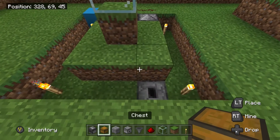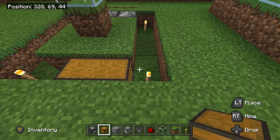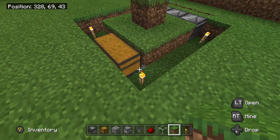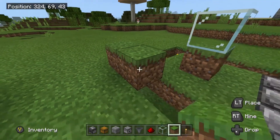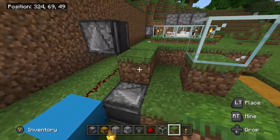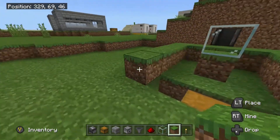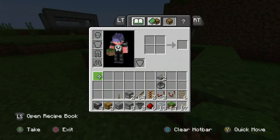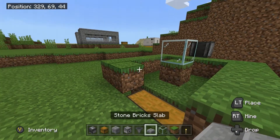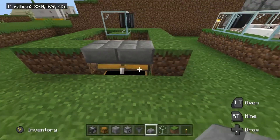Place your double chest — one on top of the dropper and one next to it. Now place a ring of grass around the outside, but do not place grass on top of the chest because you need to be able to access it. Get your two slabs and place them on top — that stops the sheep getting out while leaving you access to the chest.